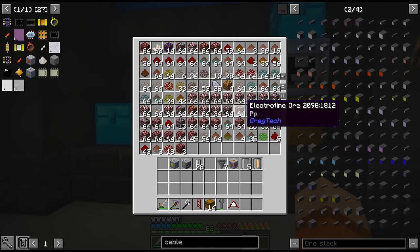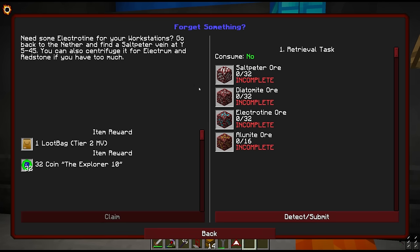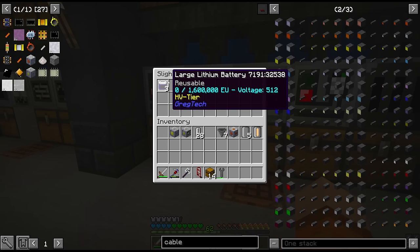There's a quest in the HV chapter only unlocked after we get the processor assembly for some reason, and it wants us to hold 32 of each ore. So we want to make sure we keep at least 32 Electrotine, and the rest we can process - we can also get electrum from this directly, if we process it the correct way. And just in time, this should be the fourth HV battery. There it is.